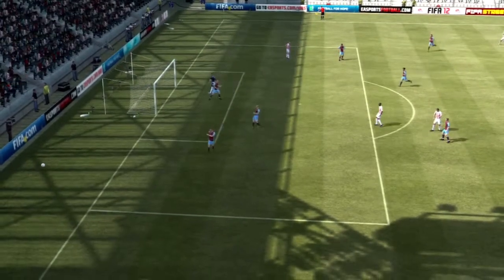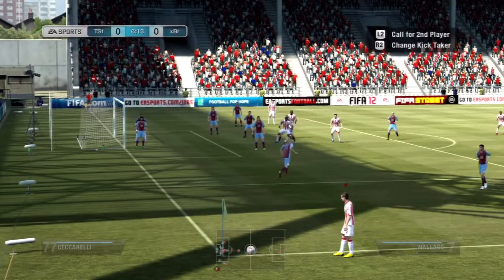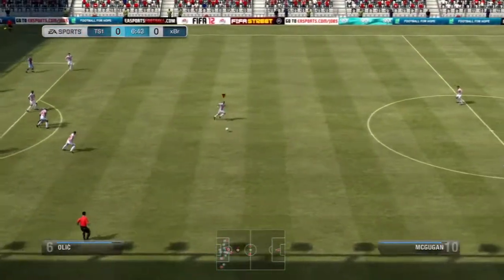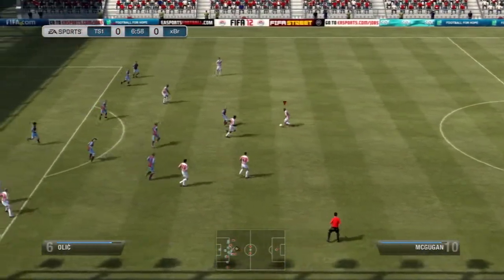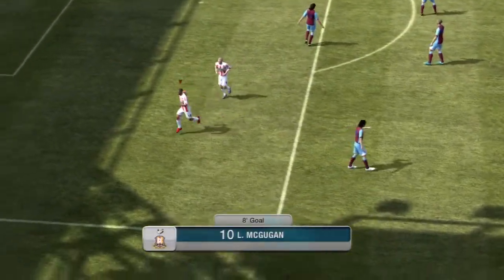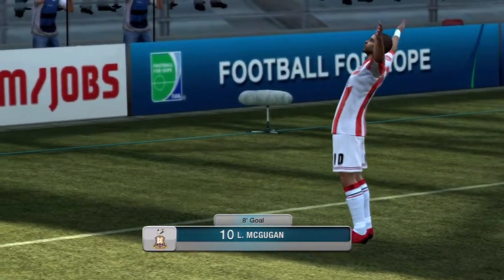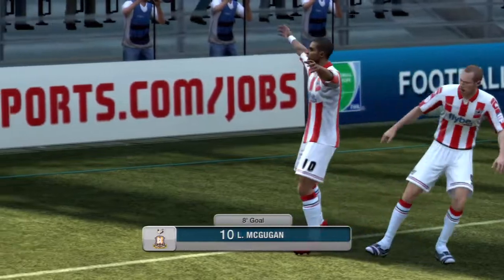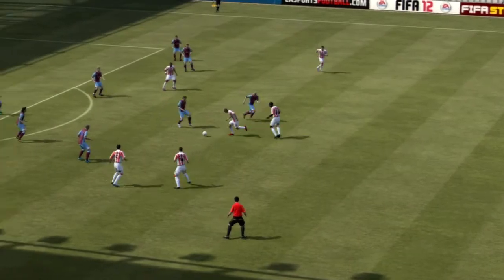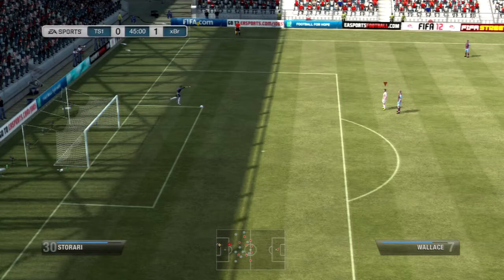We go straight into the game and someone has a shot that forces a corner. Ross Wallace takes it and dinks one in nicely, and the ball comes out to Lewis McGuggan. If you remember last episode — that is a beautiful effort from McGuggan, just like the goal he scored before in the last game that I actually lost. A great finish from him — left foot, long shot. He's only 71 rated, but he gets a hefty touch, goes around two players and whacks it in. A nice goal to get us going.